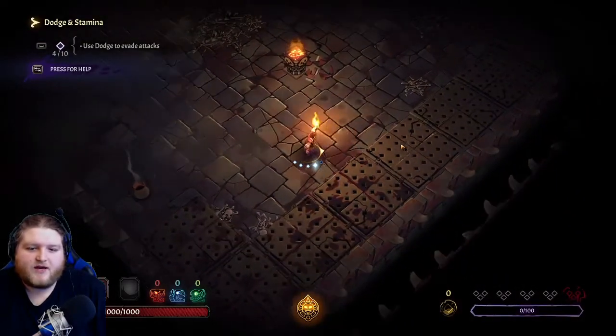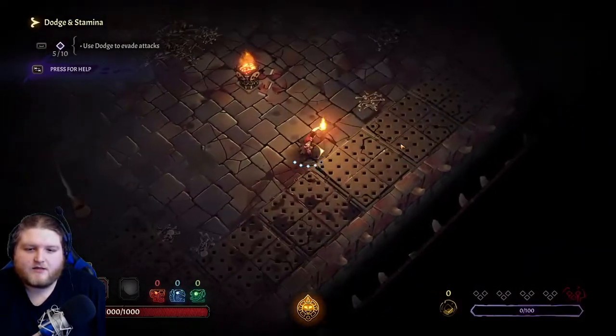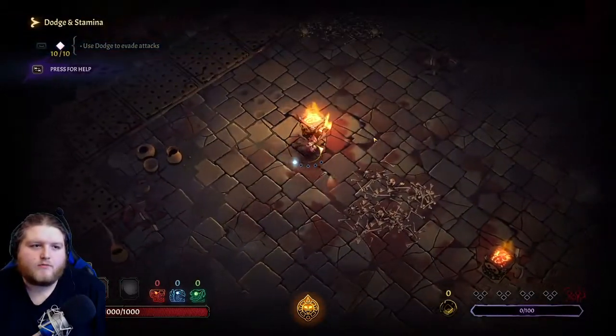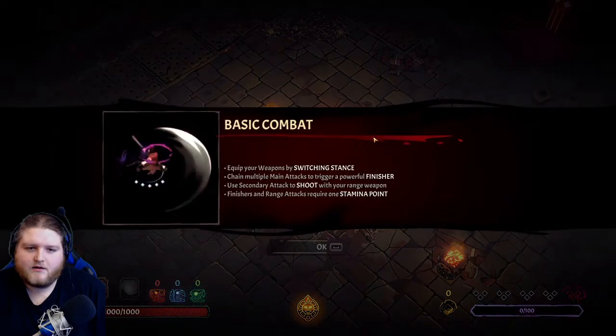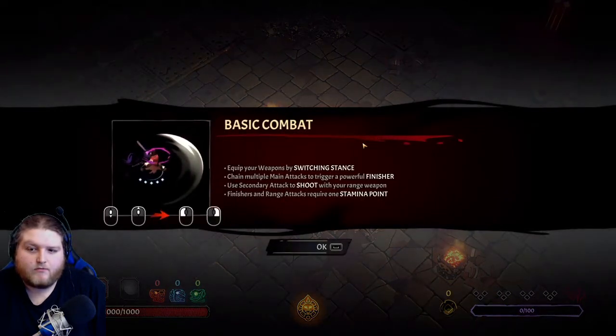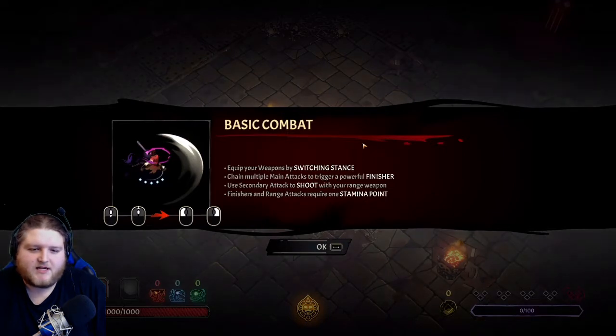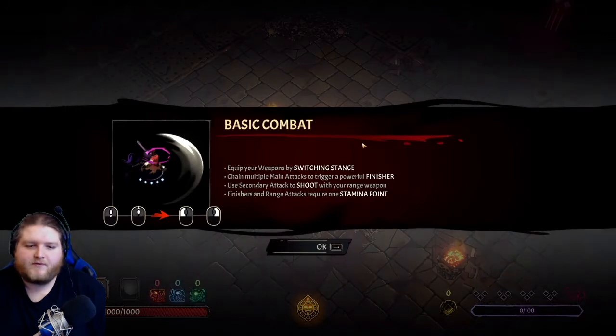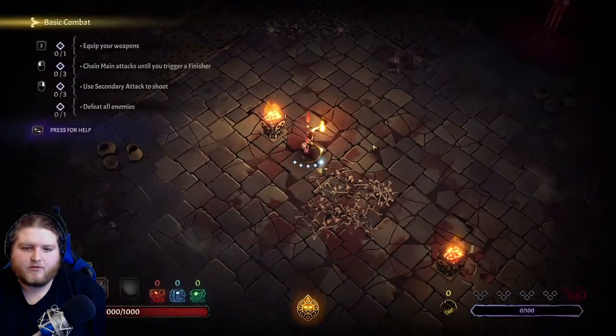Use dodge to evade attacks - I'm not actually evading attacks. Basic attack - I don't like that music. Equip your weapon by switching stances; chain multiple main attacks to trigger a powerful finisher. Use secondary attacks to shoot with your ranged weapon; finisher and range attacks require one stamina point.